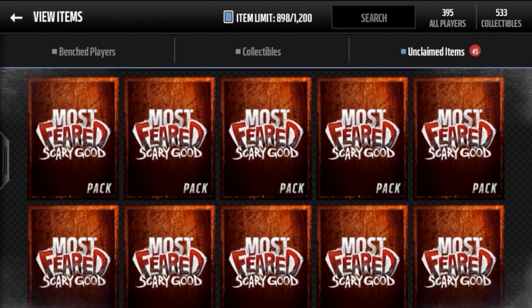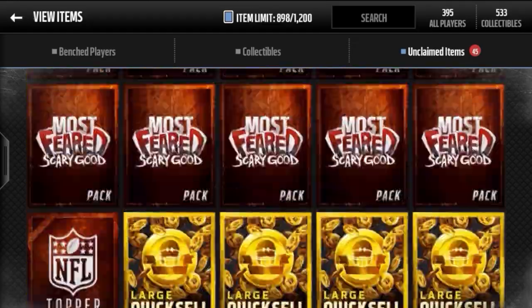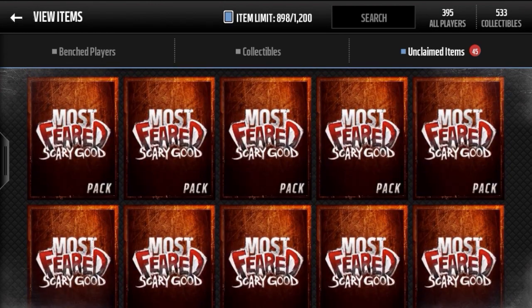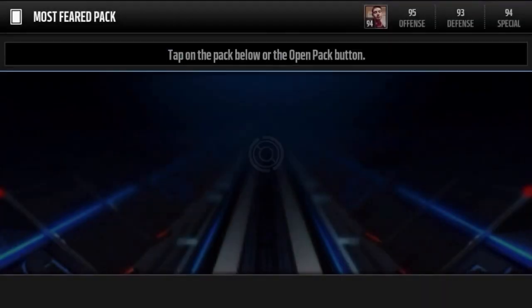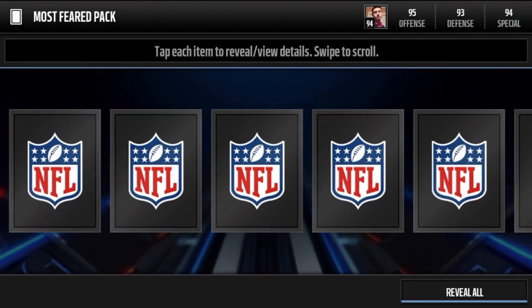Hey, what is up guys, just a bro back in Madden Mobile. We finally have the most feared bundle guys. Man, if we can pull a Lynch right now I'm gonna go berserk. So here we go. We got 10 most feared packs as well as a most feared bundle topper. Yes, that's right — I said most feared, not most freed like last video. But here we go guys, hopefully we can get an elite.